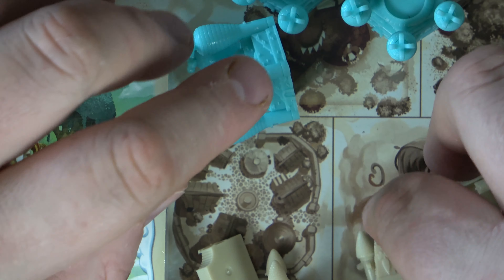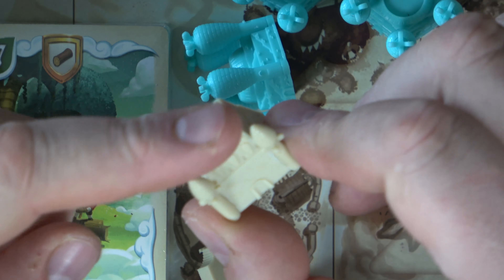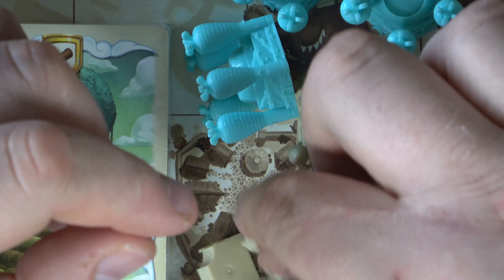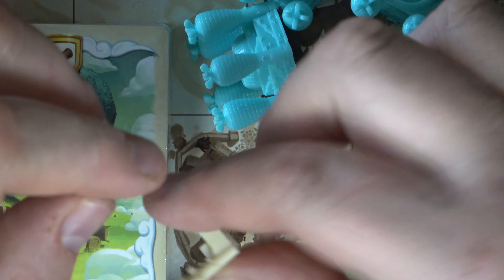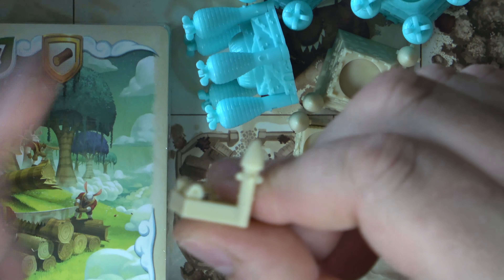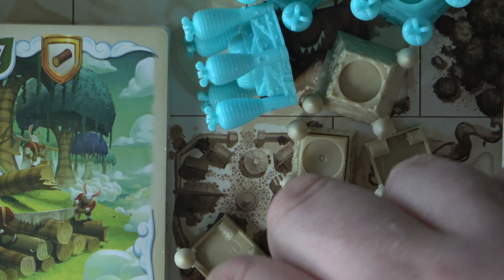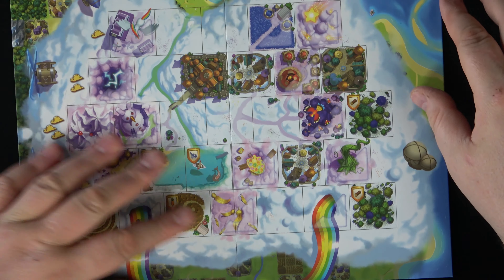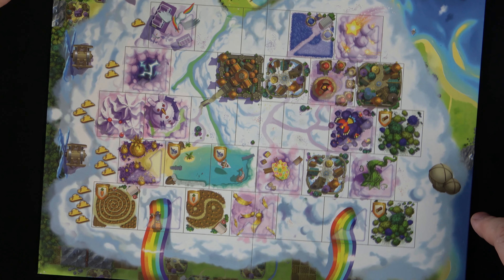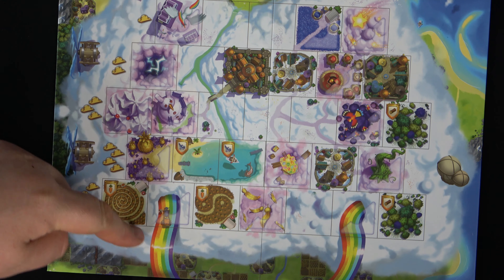Not a whole lot of rules — a couple pages long and full color art. First we have a punch board with some money: denominations of one, three, and five. And then we have some extra fiefdom tiles.